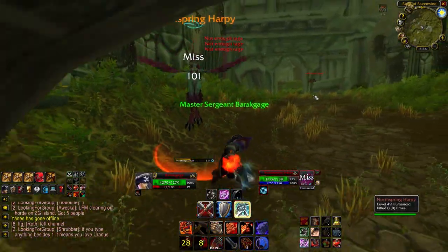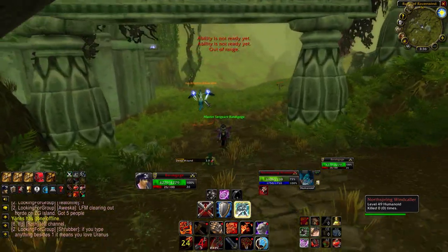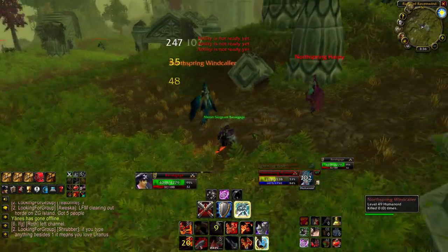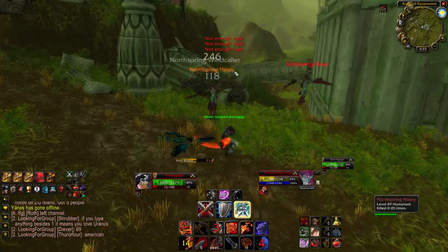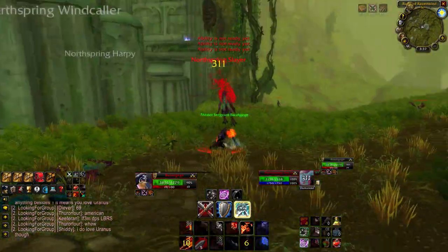I'm seeing normal North Spring Harpies, North Spring Slayers, and North Spring Windcallers — and it looks like these Windcallers are going to be our casters, so we're going to prioritize them. I want to move around a bit just to make sure I'm covering all the interesting ground, because there sure are a lot of spawns here.